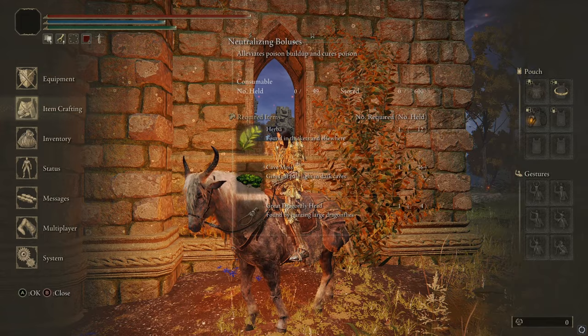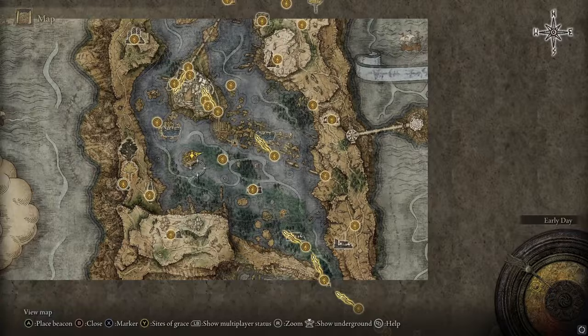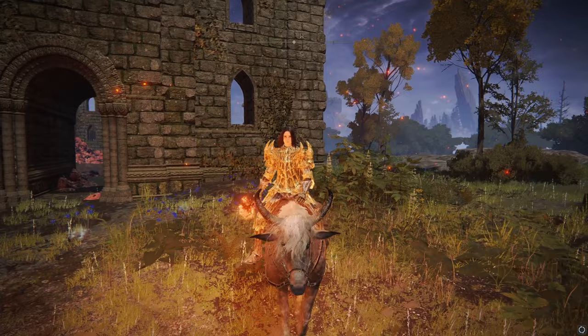If you don't have multiplayer on, go to System, then Network, then Perform Matchmaking — enable Play Online and turn all that on. The easiest place to find duels, at least when I made this video, is to go back to the first step and put down your summoning sign.